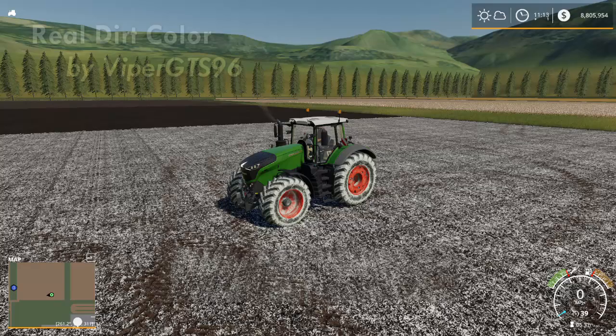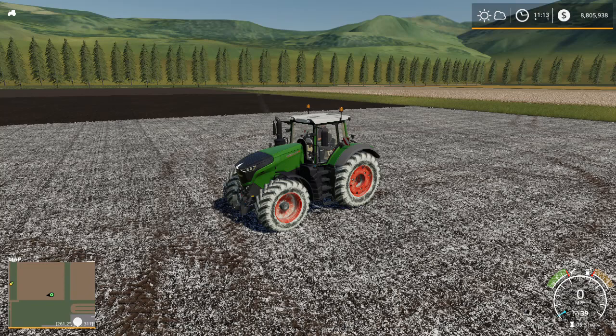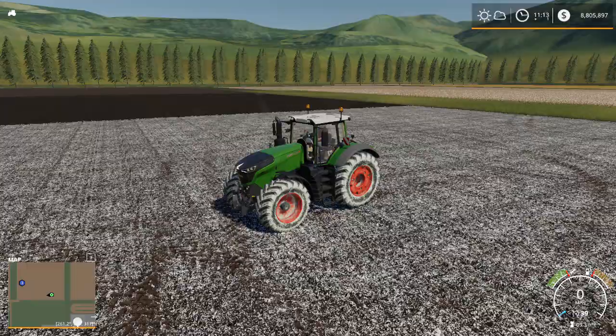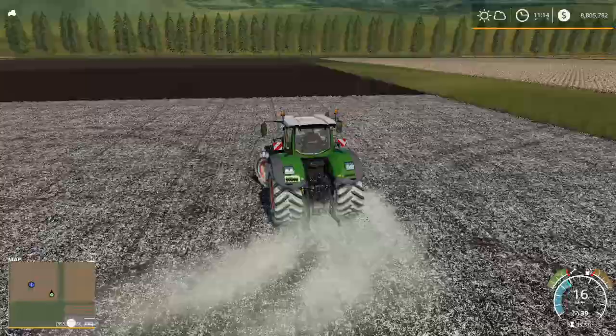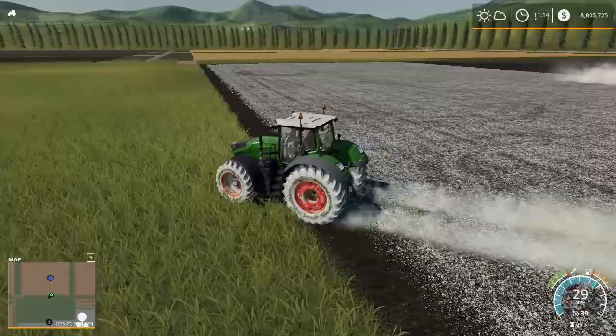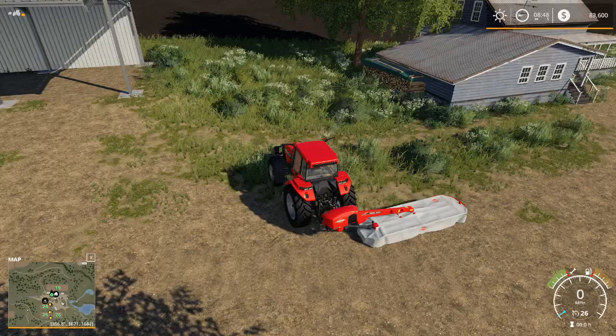Next on my list, just to add a little realism to my gameplay, is a two-for-one: Real Dirt Color and Real Dirt Color Fix by Viper GTS96. You can see I'm going through this field of lime and it's throwing lime on my tires instead of just dirt — that's what this mod does for you. It brings that sense of realism. If I were in a grass field my wheels would start to turn green, and as I come out of this field you can see my tractor is blowing the lime off behind me instead of kicking up dirt. That's Real Dirt Color and Real Dirt Color Fix by Viper GTS96.